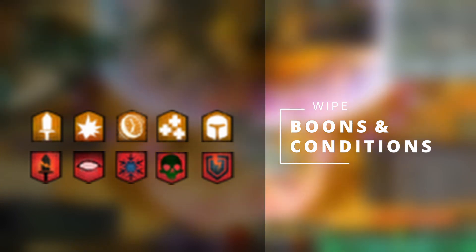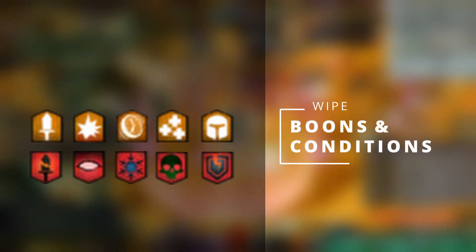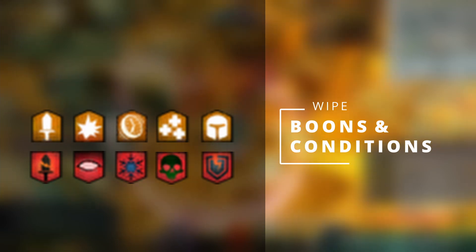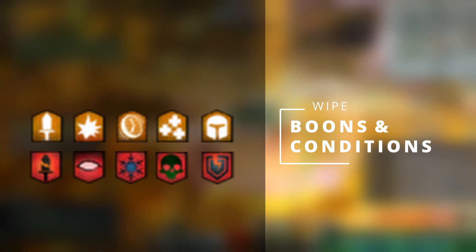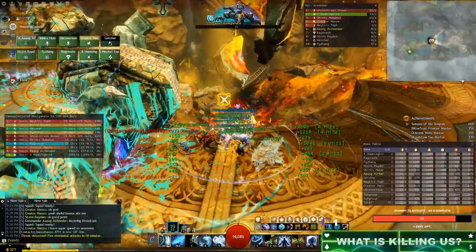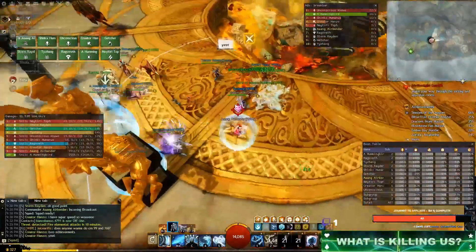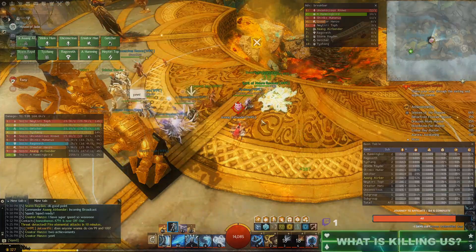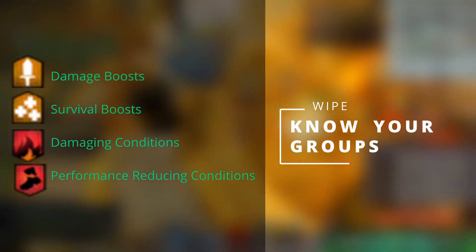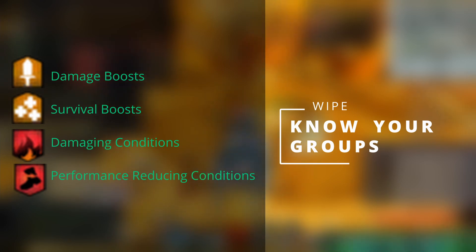Let's talk about boons and conditions. This one doesn't need to be explained in depth immediately, but it is important for each raider to know what boons benefit them and why. They should understand the difference between offensive and defensive boons, and damaging or performance reducing conditions. Knowing how each condition negatively affects them when inflicted on themselves as well as how each condition can benefit them when applied to an enemy is useful knowledge to have. This information is part of the fundamentals of raiding, but can easily be taught piece by piece when applicable to the encounter and practice. Remember, too much information can be a bad thing. The way that I like to explain boons, buffs and conditions is by splitting them into categories: damage boosts, survival boosts, damaging conditions and performance reducing conditions. If you are unfamiliar with these elements of Guild Wars 2, then I encourage you to check out our video that covers more of these in depth. For now, I'll give you a brief overview of what you should know.